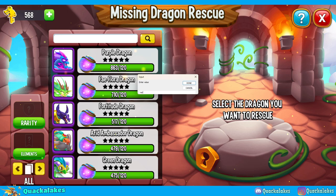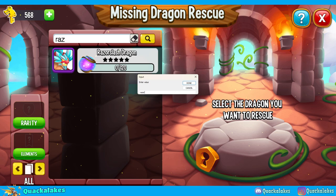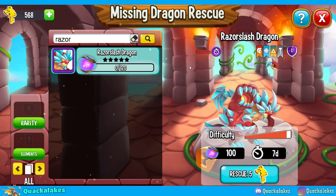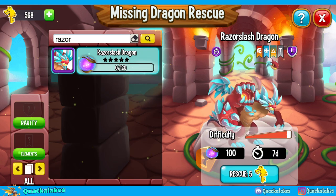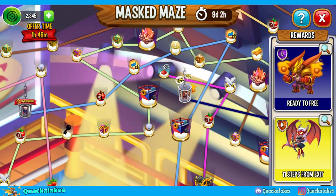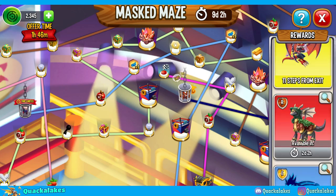Some people are opting to get Razor Slash from dragon rescue. You can in fact get your hands on Razor Slash through that method, though I haven't seen it 100% confirmed that it counts towards the event panel section. If rescuing Razor Slash does count towards the event, it would cost 60 gems total to finish the legendary rescue, meaning you'd be spending fewer keys on the actual maze event itself — which is very tempting.